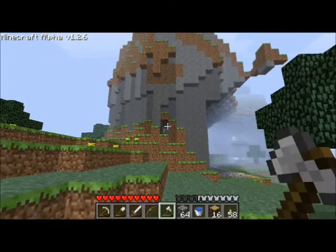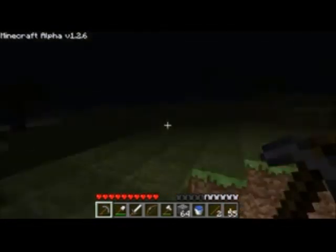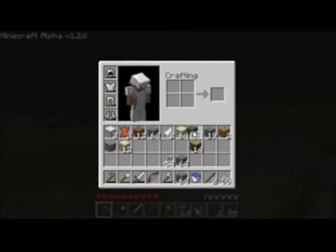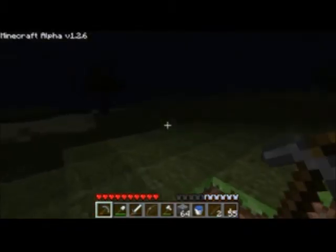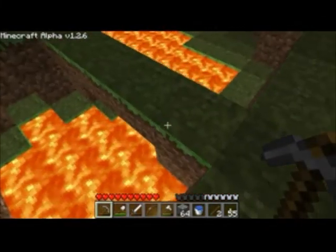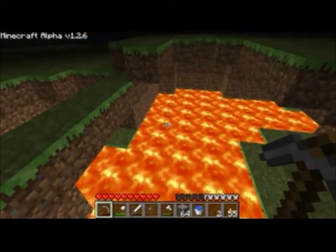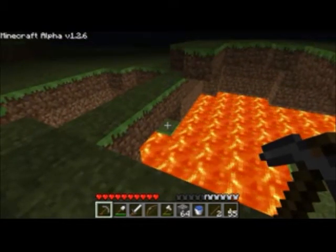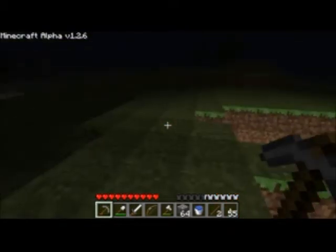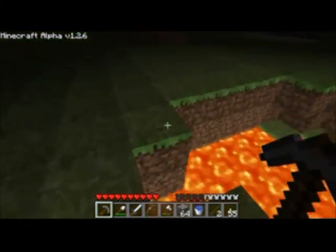I'm back - I actually went to get the mossy from that dungeon which is just over there. About 50 blocks from it, I found this randomly generated lava pool - not an infinite lava pool, just a naturally generated one that I don't think I've shown before. This is the first one of the new patch, which is pretty cool.